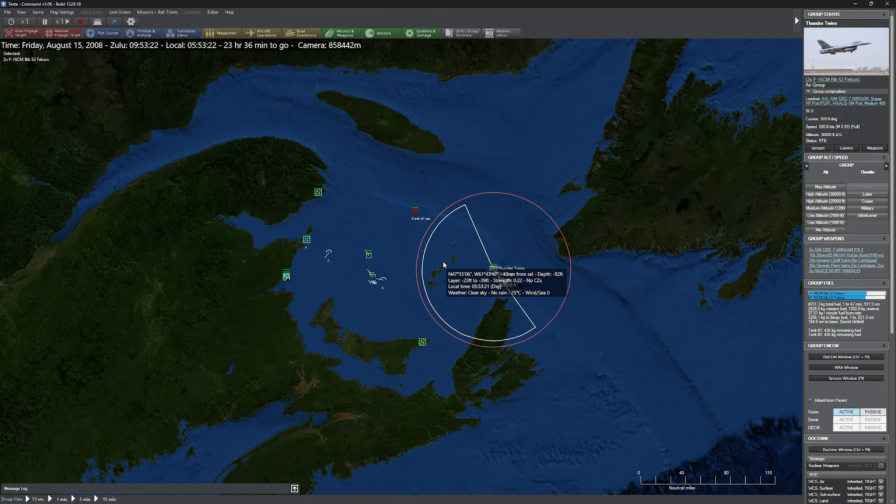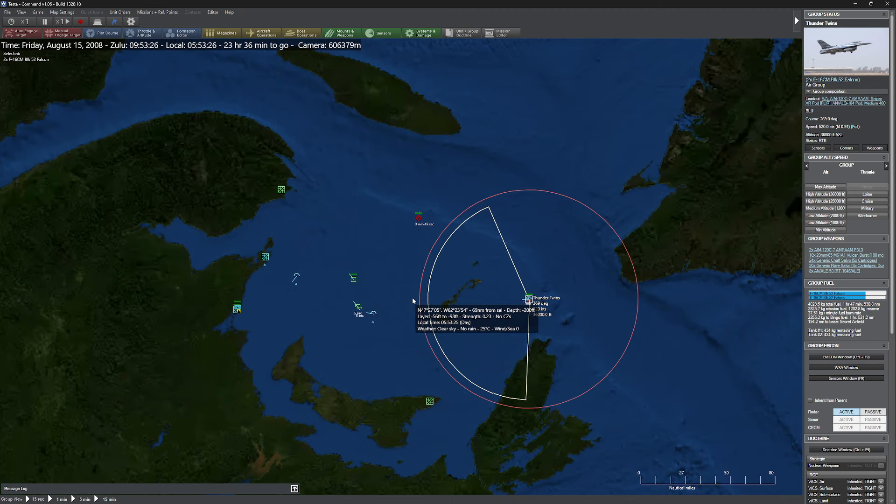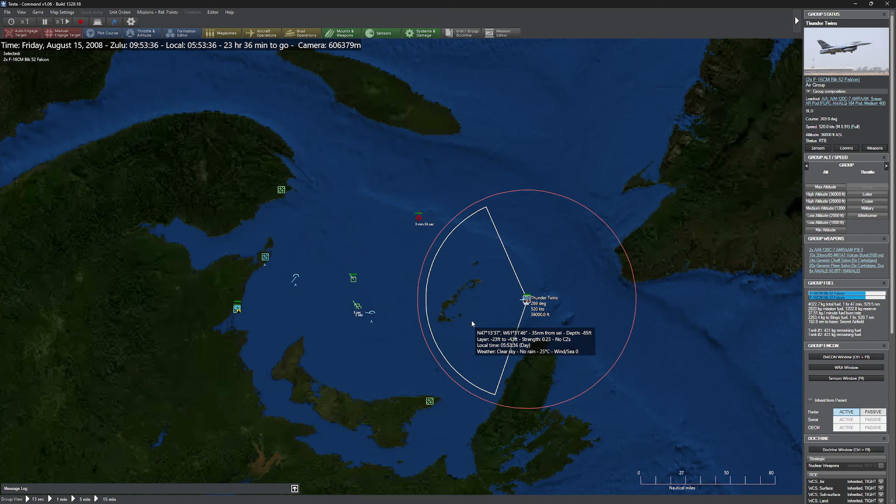As you can see, the intercept command is a pretty useful command. It gets a little funky when dealing with neutral units — if you already know something is neutral and intercept, it's going to treat it as hostile and shoot. If you have an unknown, it's going to try to identify it first, then attack if it has to. Otherwise, it will basically stalk the target, which can be useful in certain scenarios. Enjoy — we'll see you next time.